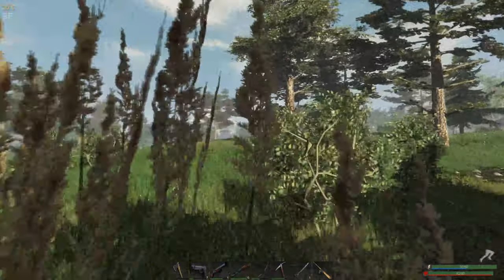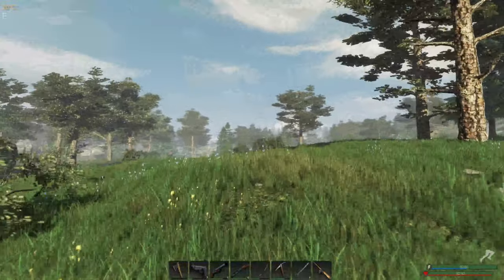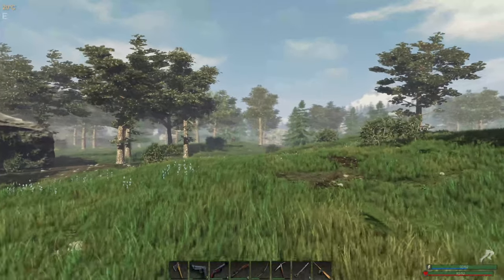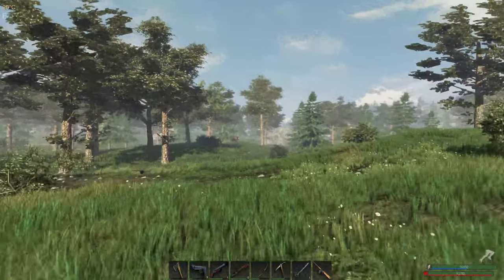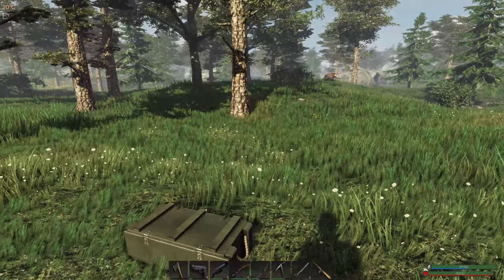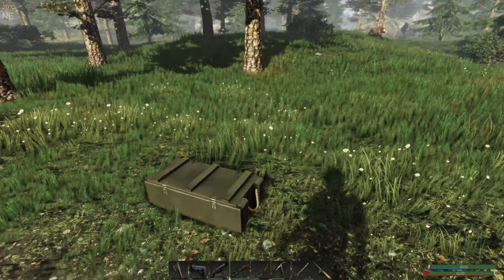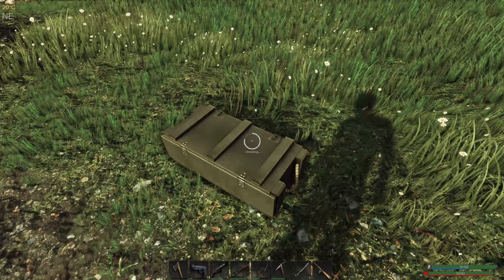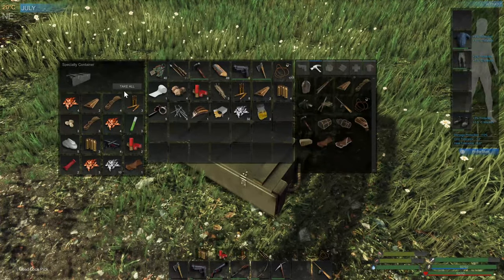We are heading over to the east. There is a bear guarding what looked like one of the long boxes. The bear has moved off — I was thinking I was going to have to battle it, which if it moves over here I might. But I went and crafted up a lock pick so I'm able to get this stuff.